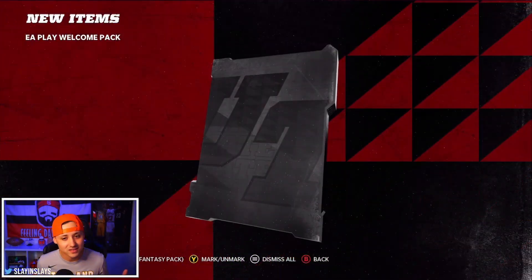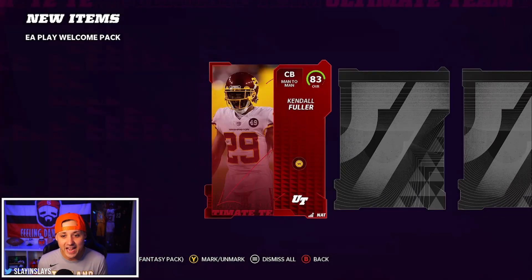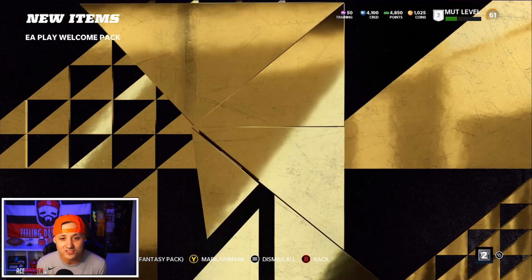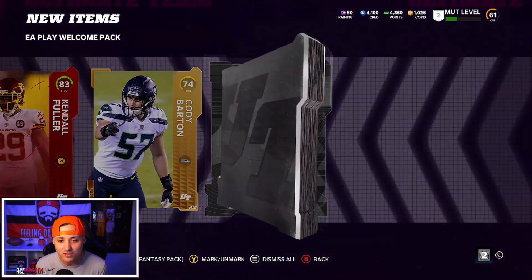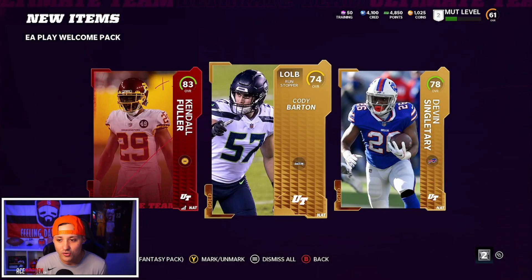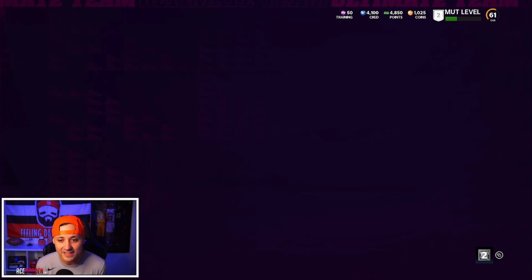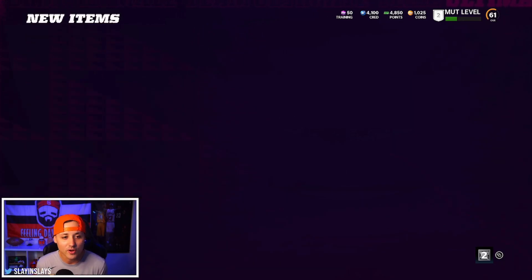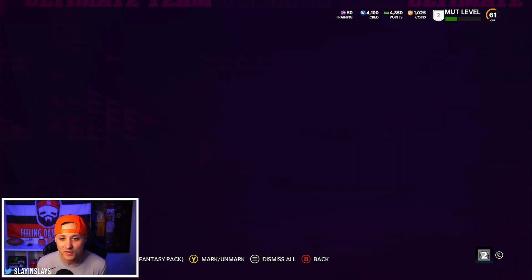I believe it's three cards - we get an elite! 83 Kendall Fuller, let's go! That's a win. Maybe you're guaranteed one elite, I'm not sure. Then Cody Barton and another gold - Devin Singletary. We're definitely taking Kendall Fuller. Oh wait, we get all three? Okay, I thought we only got one but we get all three - that's fine with me. We'll take as many elites as we can get.